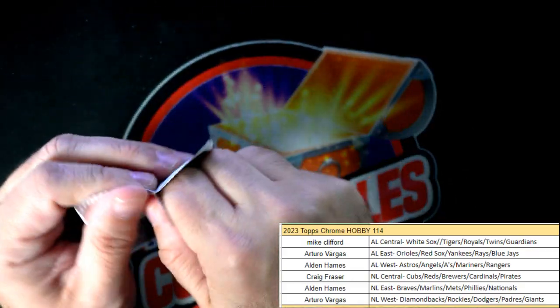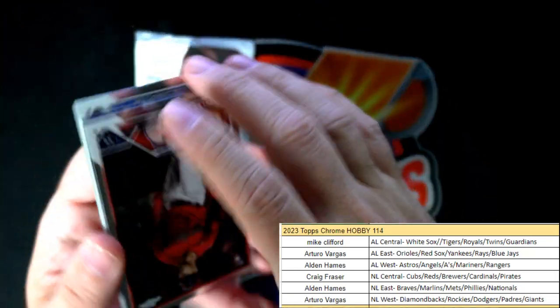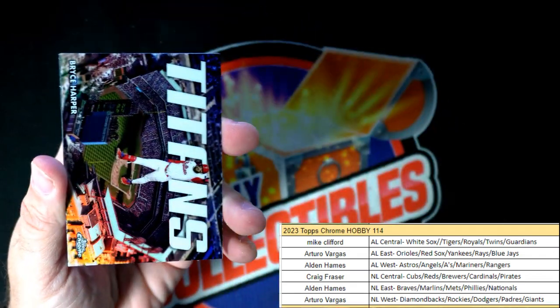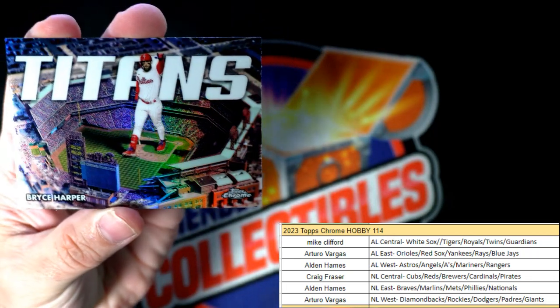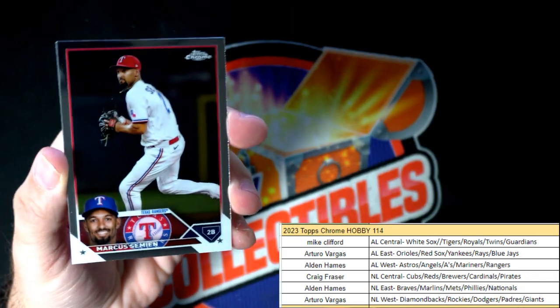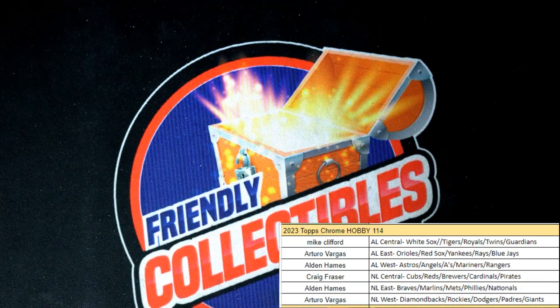Last pack in the box — let's see what we can get out of this last pack. We got a Bryce Harper and that's going out to Alden — the Titans refractor insert. So there we go, pretty good box. AV made out pretty good. Kenny D, what's up man! Cool cool, so let me get this wrapped up.